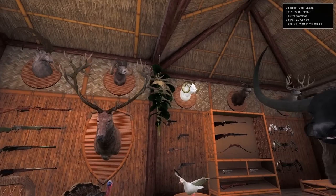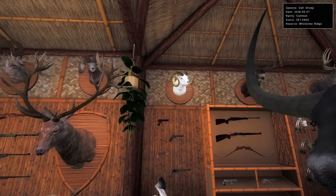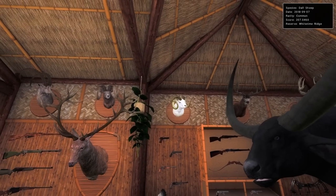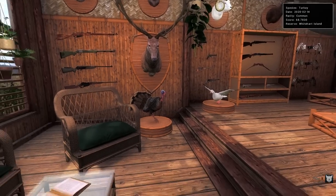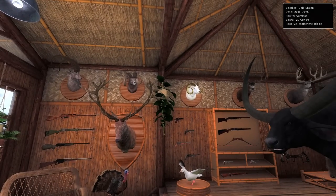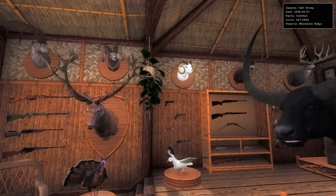Next to that is one that unfortunately I don't think I have the clip of — a 207 doll sheep shot live on Twitch. Back then the music we used couldn't be used on YouTube; it might have been as simple as that. But definitely my personal best as well, and it is cool to have our personal best doll sheep, bighorn, and alpine Ibex all in this lodge. Our personal best for a lot of species was shot before lodges came out, so it's nice that these actually were shot after the lodges came out.